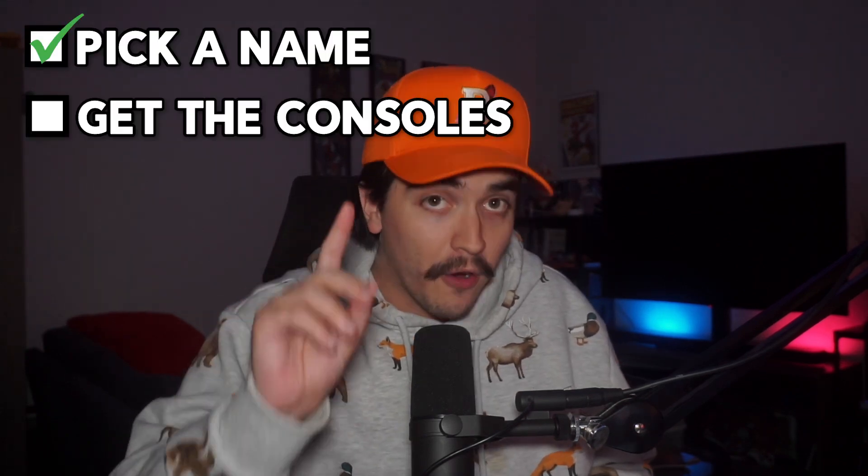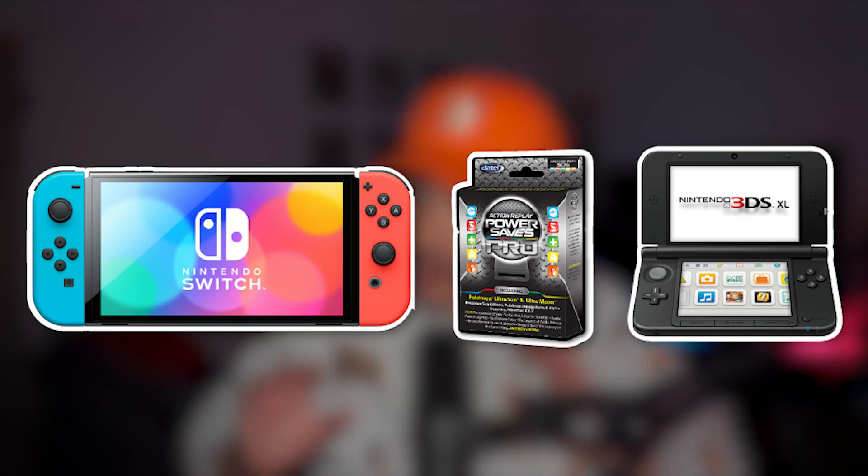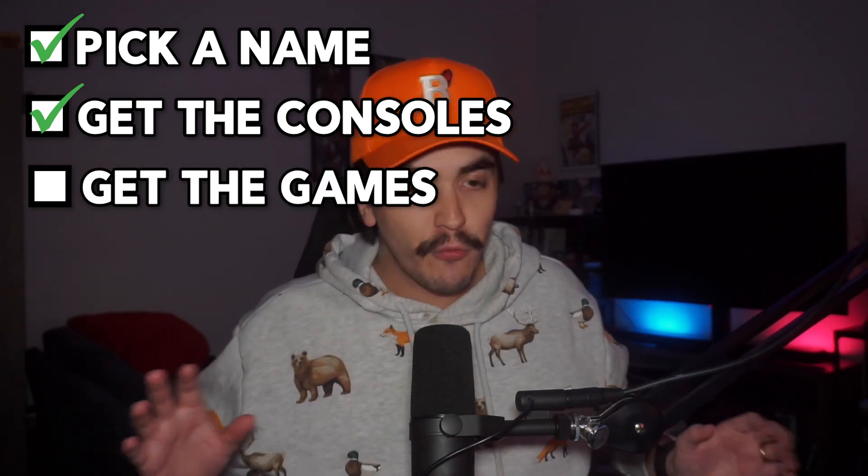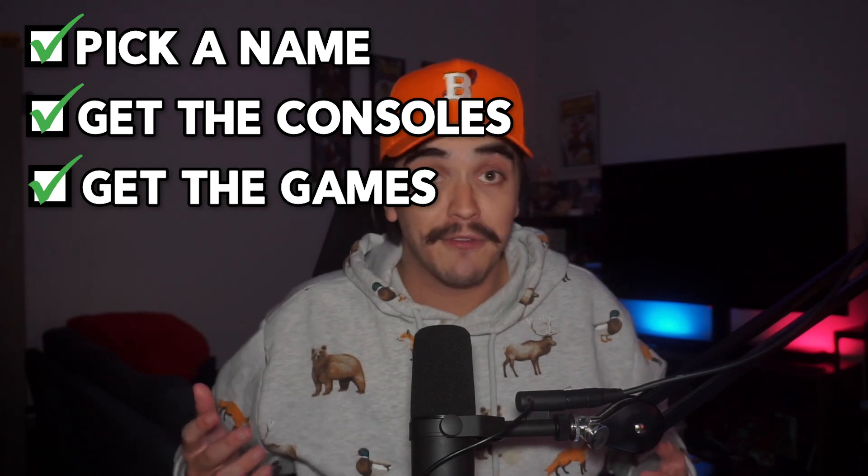The next thing you need are the consoles. All you need is a Nintendo Switch, a 3DS, and one of these Code Junkies Power Saves 3DS devices. Also, on your 3DS, make sure you have the Poke Transporter and Pokemon Bank installed. Next, obviously, you need the games. Each region requires different games, but this guide is designed to require the least amount of games possible and gives you a few different options.